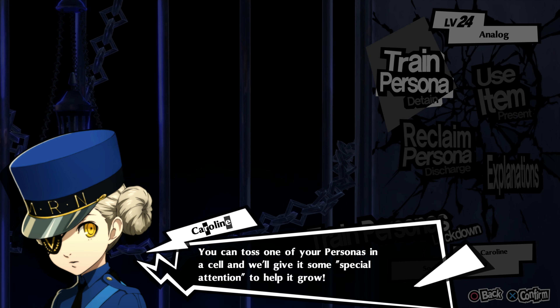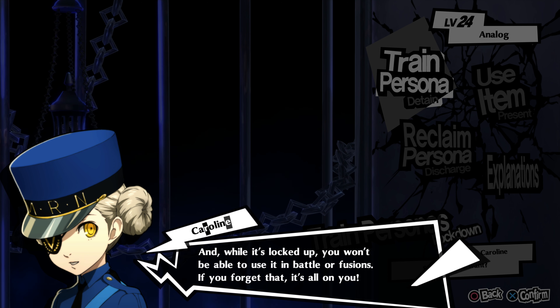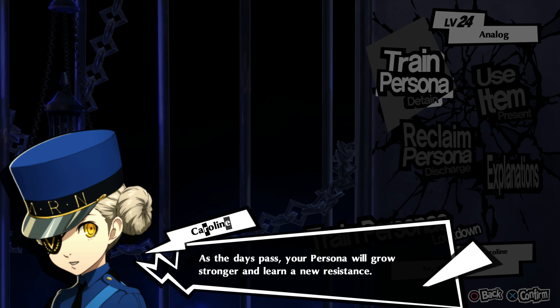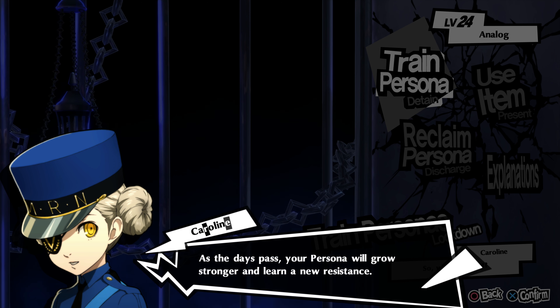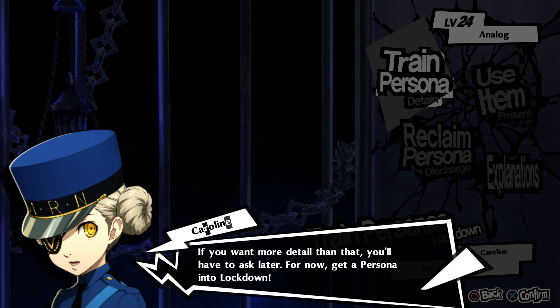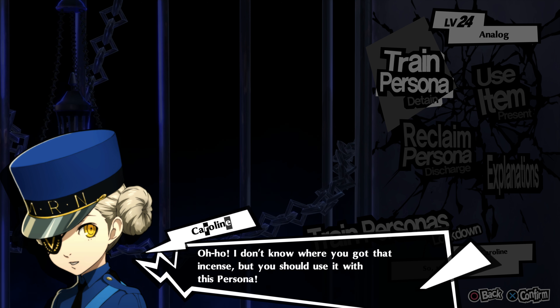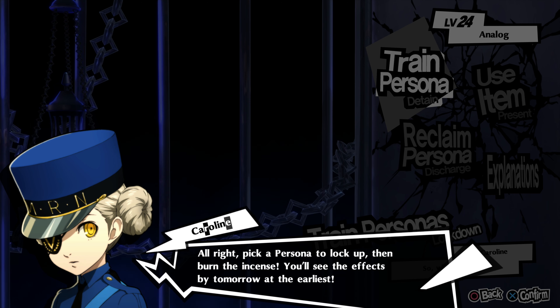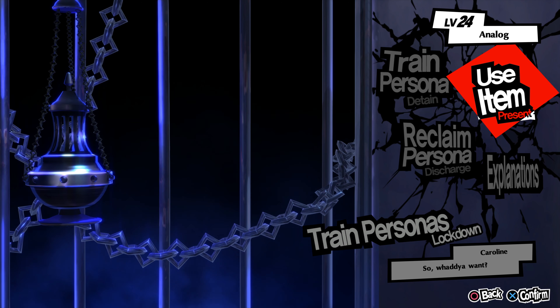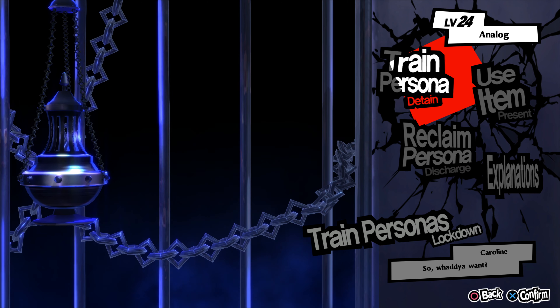Oh, here's our new trained personas — I'll take care of them. You can toss one of your personas in a cell and we'll give it some special attention to help it grow. You can only lock up one persona at a time though. So, while it's locked up, you won't be able to use it in battle or fusions. As the days pass, your persona will grow stronger and learn a new resistance. So we don't want to do this while we're in a dungeon, because we won't be passing any days. If you make sure to burn some incense — I didn't know what the incense was going to be used for — the persona will grow even more. We're not going to be doing this to anybody right now, not until we're out of the dungeon.